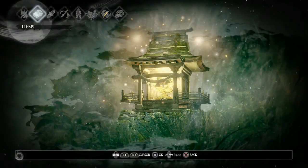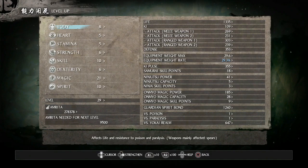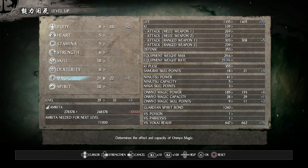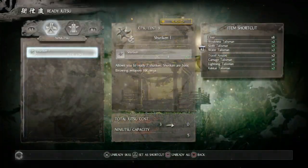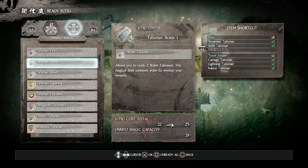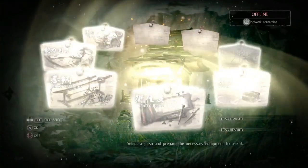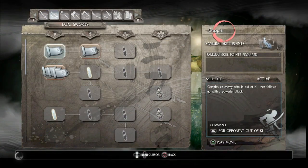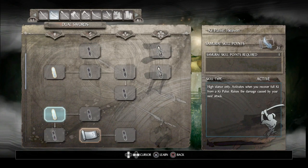Level up: increase body by two and magic by one. Before going to the skill set, go to onmyo jutsu and switch water to fire, because the next boss is an ice type and weak to fire. Then go to the skill set, select dual sword, and unlock ki pulse, earth, mind's eye, living water, and earth.